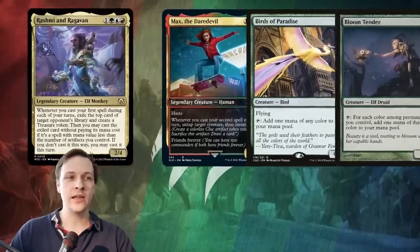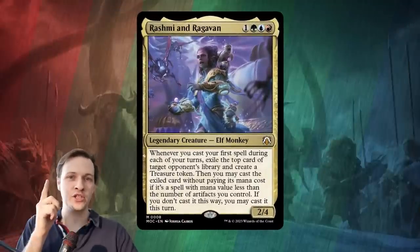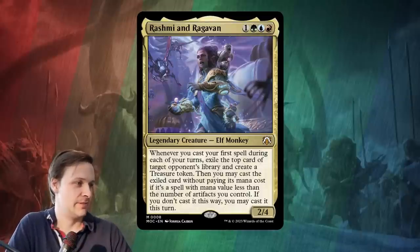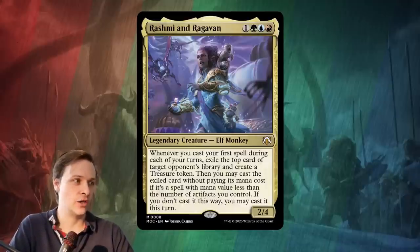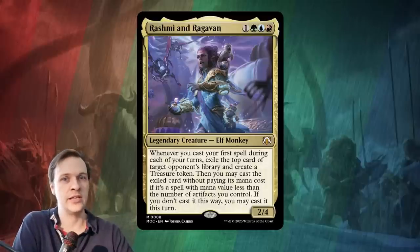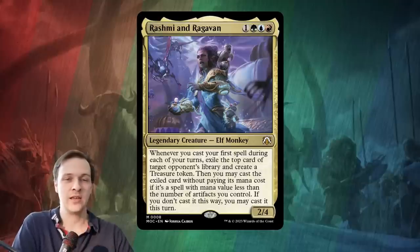Now I have to mention something really important — it's often going to be that you hit nothing with this. Like those of us who have played Raghavan a bunch have realized that sometimes you hit lands, and sometimes you hit junk — things you can't use. But sometimes you exile combo pieces and sometimes you steal really key cards. Like Brainstorm — that's good. Demonic Tutor — that's amazing. Mystic Remora — that's great. Ad Nauseam — wow, now we're really happy.